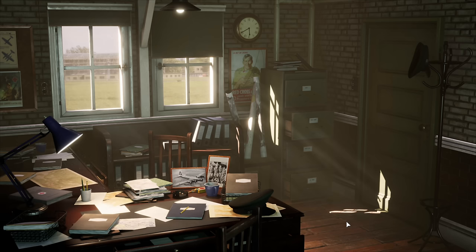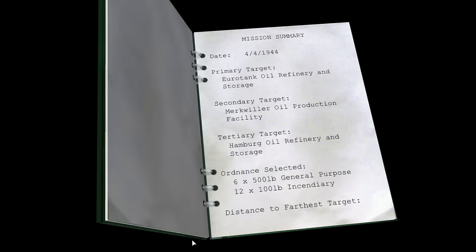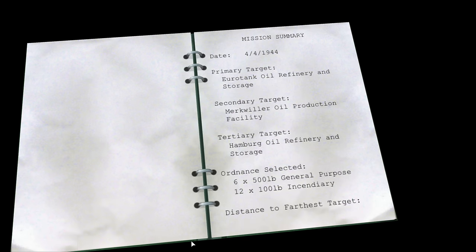I thought we'd go straight up again for mission number two of the Chowhound crew. Find out where we're going today — no time wasting, let's straight in. Three days later, 4th of April 1944. The Eurotank oil refinery storage is the primary target. Secondary target is the Merck-Gorilla oil production facility. Tertiary is the Hamburg oil refinery and storage. Ordnance selected is 6 times 500lb general purpose, 12 times 100lb incendiaries. Distance to farthest target: 1,150 miles. Fighter escorts: two squadrons of P-47s.